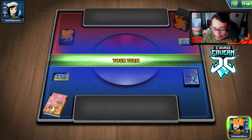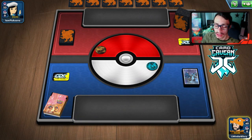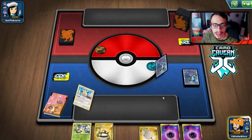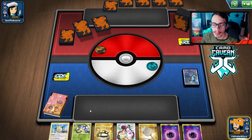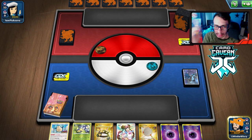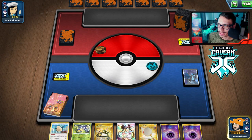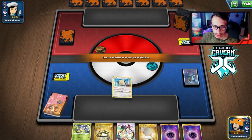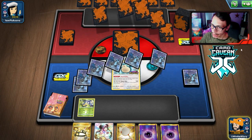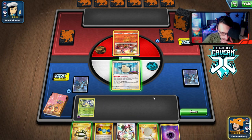Let's try out this Orbeetle Dragapult deck and see how it does. I'm excited to play it — I loved making those Cradily deck videos and Orbeetle is just a better Cradily. We got a Snorlax start. We're up against a Welder deck and they got the bling too — it's going to be a Battle of the Bling. I got the Shiny Dragapult though. We open with Snorlax and bench the Blipbug. We're going first, which is fine.